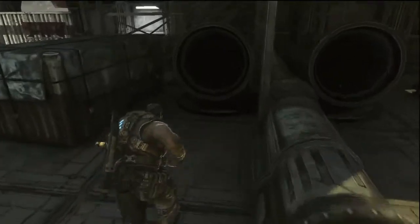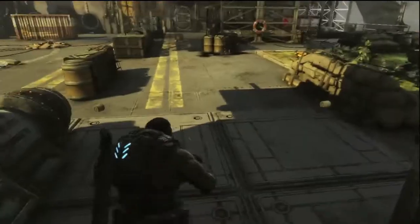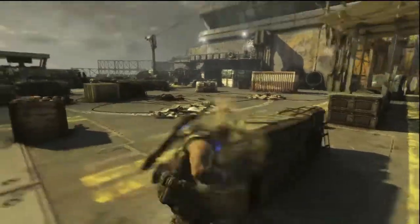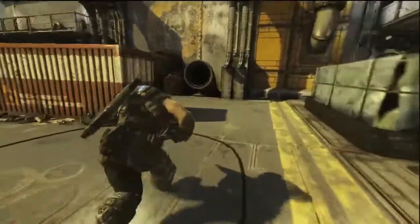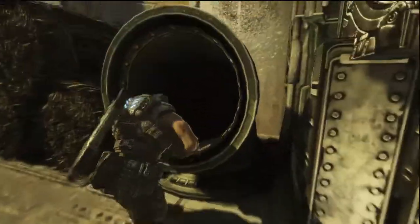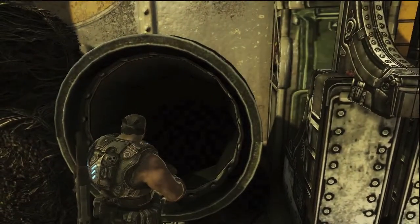What you got to do is stand in front of each of these four ventilation shafts on the first act, and you'll wait until Marcus says hello and it echoes. There are two more back here. You don't have to click any buttons — you just got to stand in front of it for a couple seconds until the echo comes through, then you can move on to the next one.